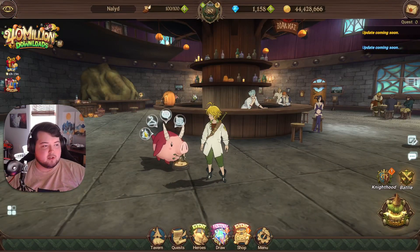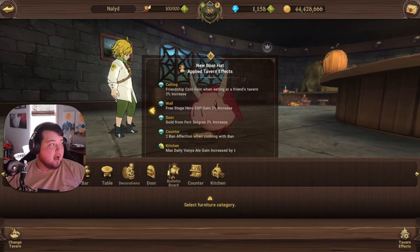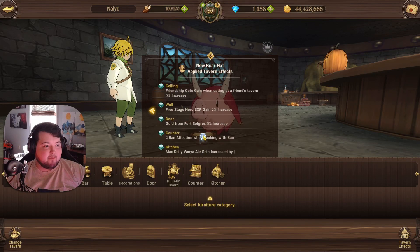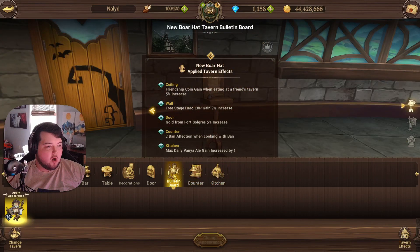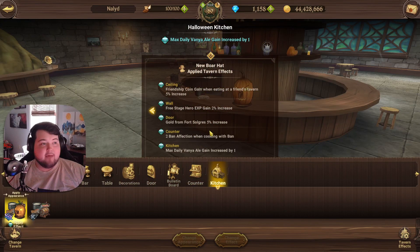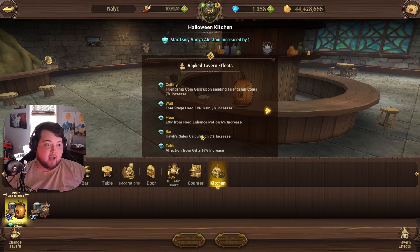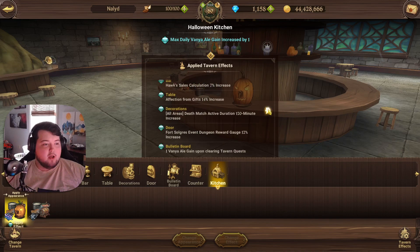You want to make sure you're doing those as much as possible. Looking at the tavern cosmetics, these are the Season 3 tavern cosmetics I have applied at the moment — I don't have all of them unlocked, but I have a couple active. You can hit these little arrows and see that I'm getting both bonuses for the old tavern and the new tavern.